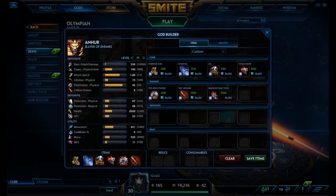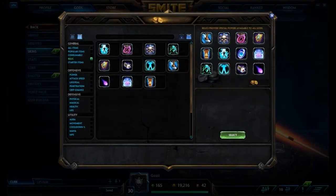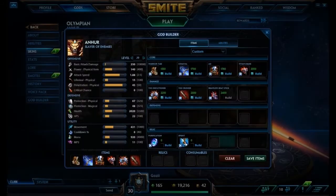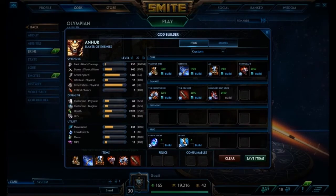So that's it — that's the build. For Relics, I usually go Beads and Sprint. I think those are two good relics. You can also, if you want to have help with the mana early game, go Meditation — but I wouldn't recommend that. I would just say go for Beads and Sprint. I think those are the two best Relics on Anhur.